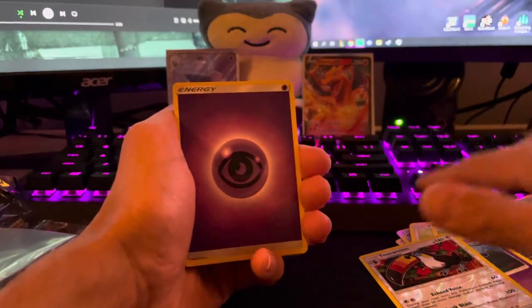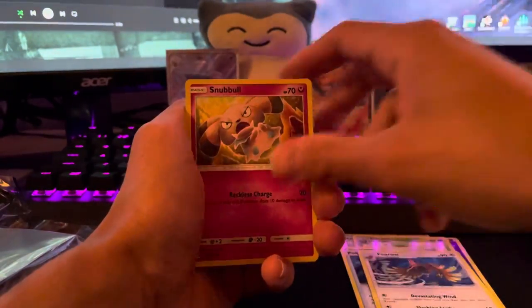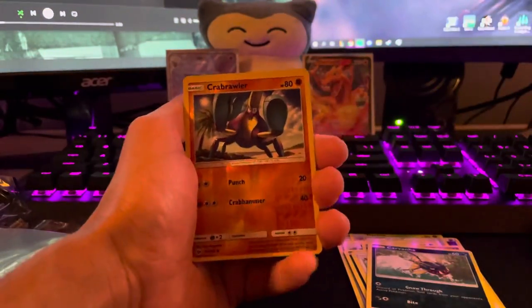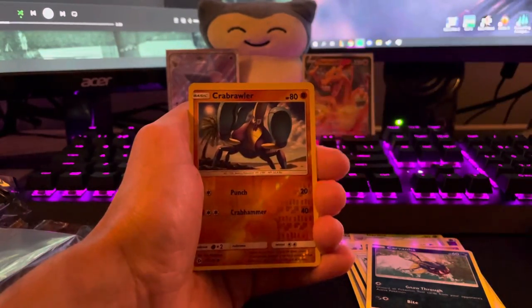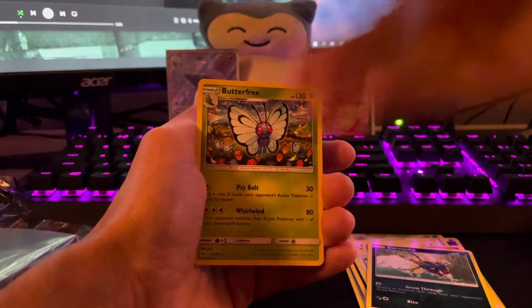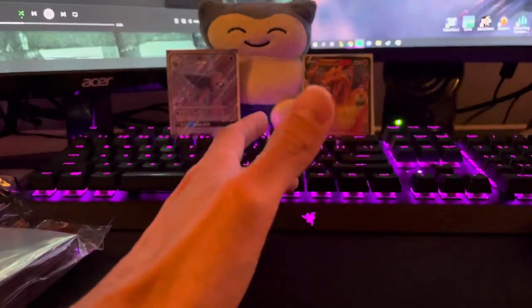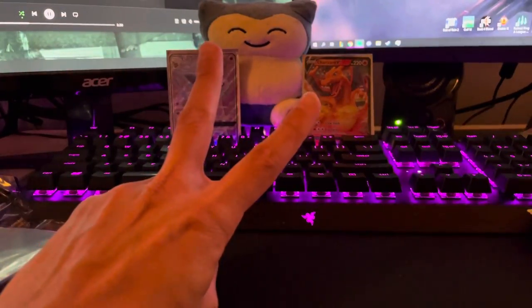We got some Psychic Energy to close out. Final pack: Hoppip, Dartrix, Poké Ball, Heracross, Snubbull, Sandile, Pikipek, Carvanha, Crabrawler — and before we reveal the last card, I just want to say a quick thank you for watching, hope you guys have a great day. And it's a Butterfree — hopefully we will not see you in the next episode. That'll do it for me. Appreciate you guys, have a great day, and I'll catch you in the next video. Peace.